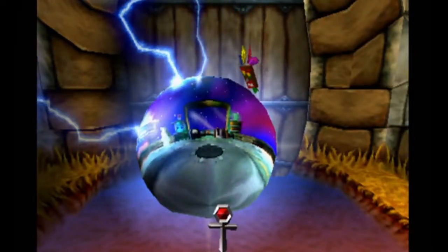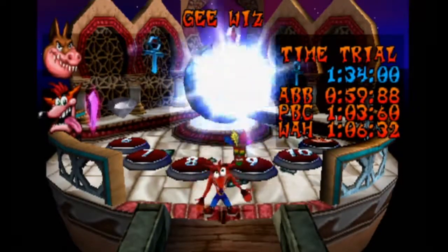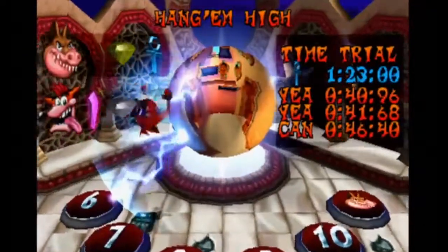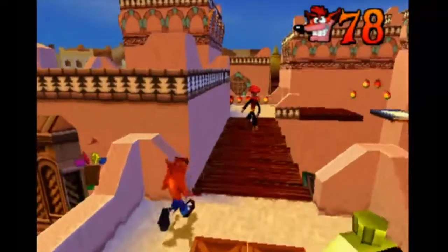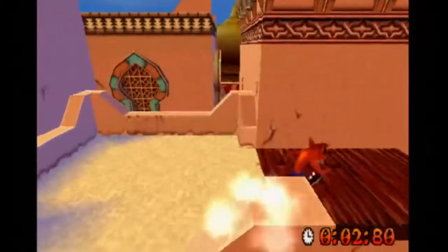I believe you get to see the platinum times after you beat the main game. It's either that, or it's after you get the secret gem after getting all the gold relics. Either way. And this is where the gold gem is - or the yellow gem. It looks more gold to me. Just get rid of this guy so he doesn't become a nuisance. Thank you, invisible wall - you ruined my plan.